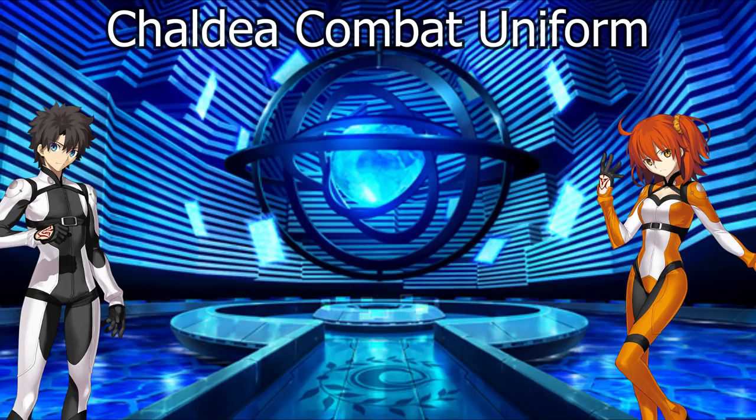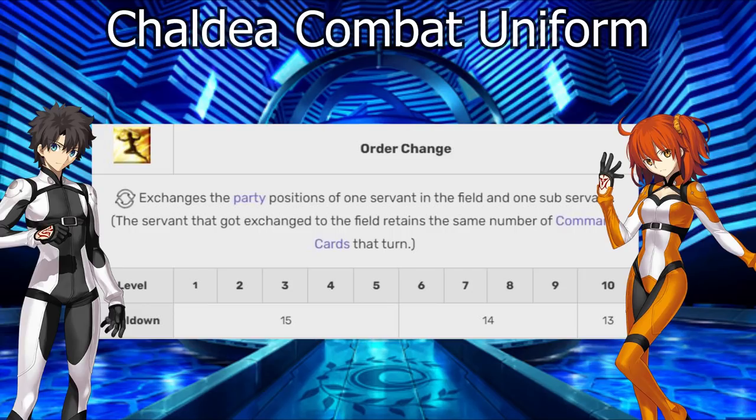Plugsuit is often referred to as the most powerful offensive buff in the game, and that's a bit tongue-in-cheek. What people are referring to is the fact that it has Order Change. The third skill is fantastic as it allows you to change your frontline unit with your backline. You can bring in another unit for offensive firepower, a support unit to help with charge or healing, or even a tank or taunter — a sacrificial unit.